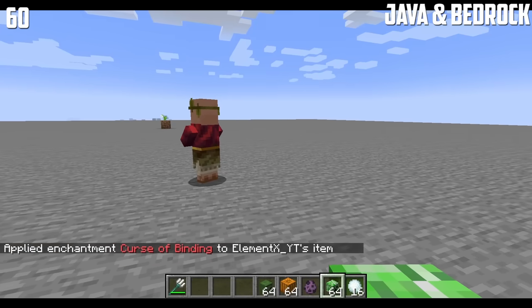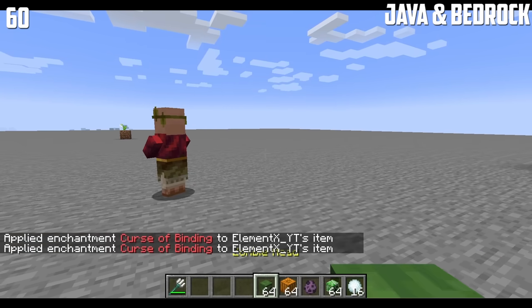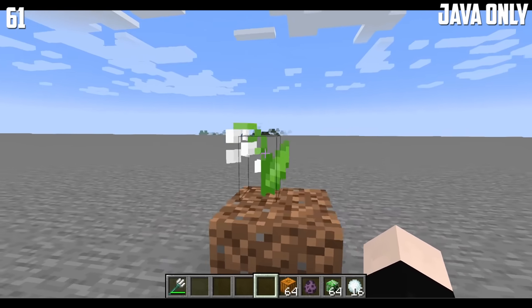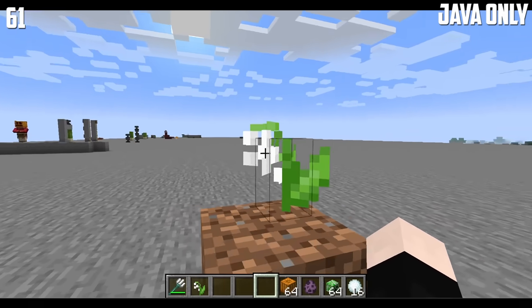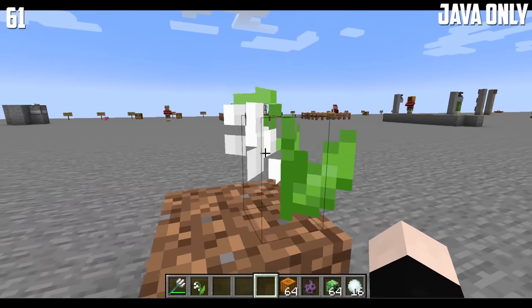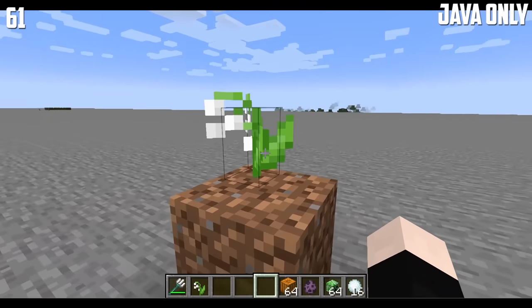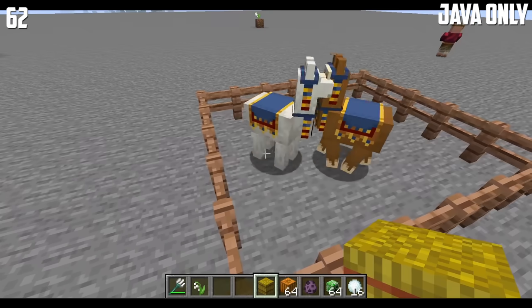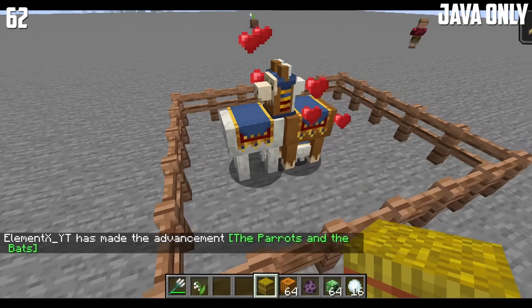Mob heads are also enchantable with the same enchantment. A lot of people have seen this every single day but probably never noticed — the flower of the lily pad is only on the left side and never on the right, which physically does not make sense. Here is what happens if you breed two trader llamas: it will spawn a little trader llama.